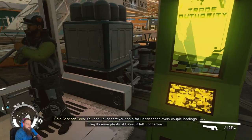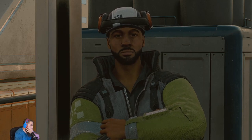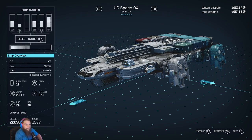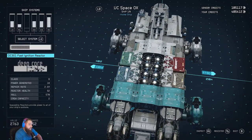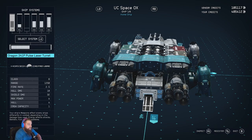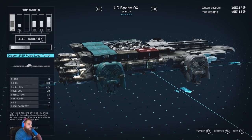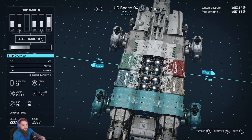A notification says to inspect the ship for heat leeches. Let's view and modify. Okay, so this has a 2,600 cargo capacity — the reactor is only an 18, so everything about it kind of sucks. But this thing probably has some really good parts on it. Crew capacity is two, and the hull is 725, so it's a pretty decent ship in some ways.